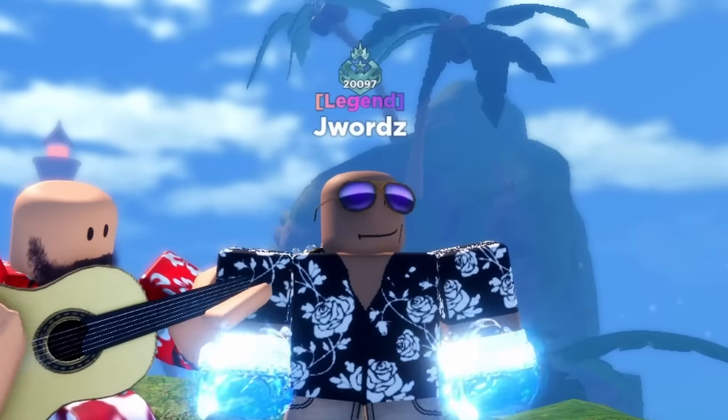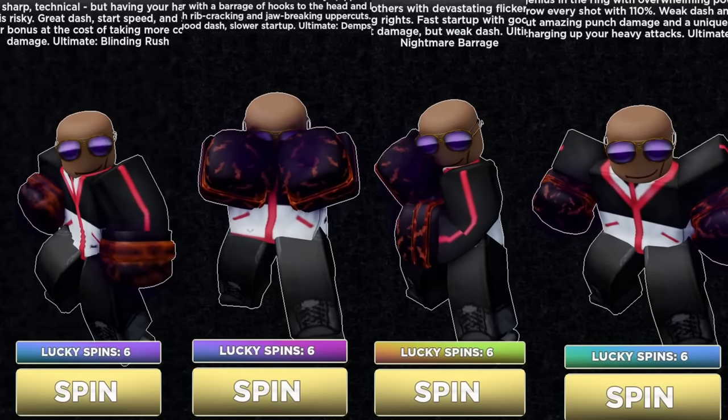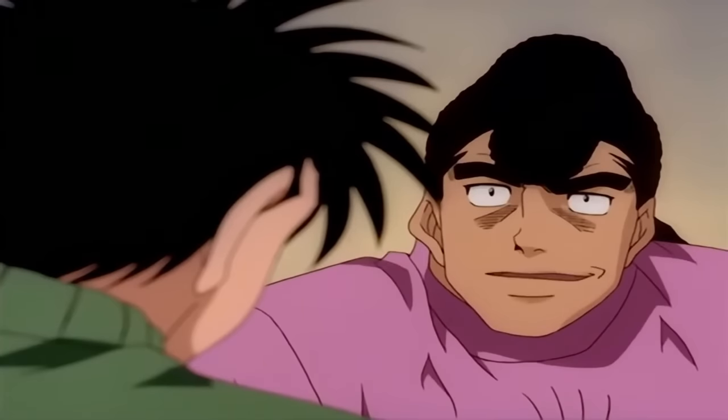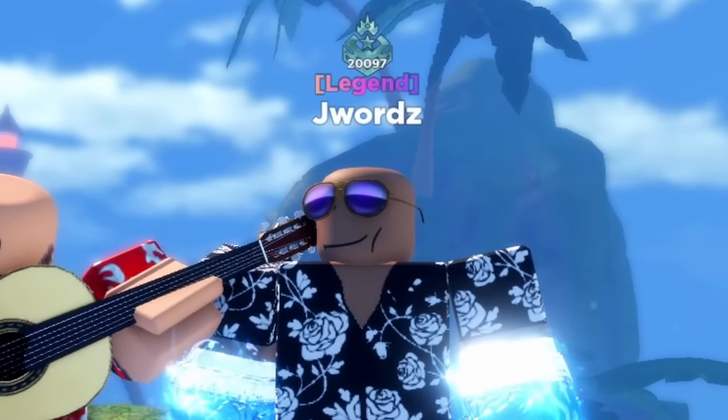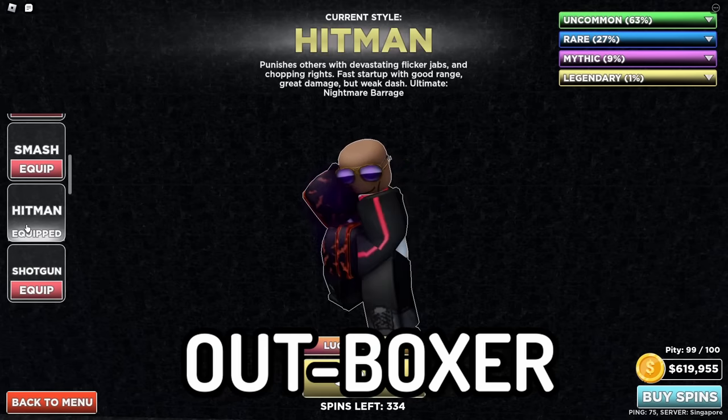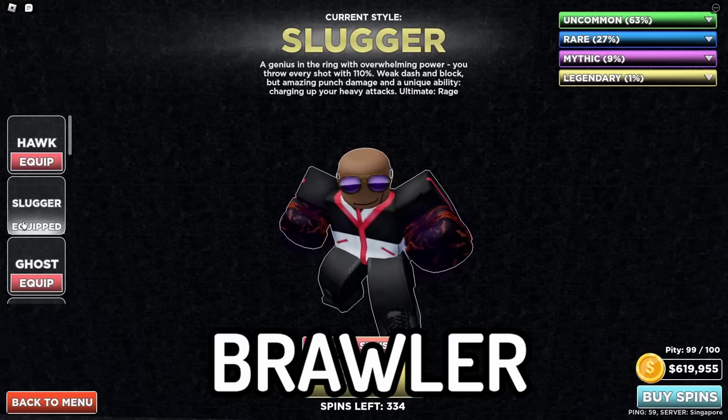Hello everyone. In this video I will be showcasing every type of playstyle in Untitled Boxing Game, as well as explaining how each of them works. Currently there are 4 categories for playstyles in the game: the infighter type, the outboxing type, the counter puncher, and the brawler.